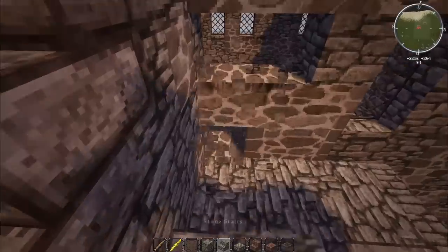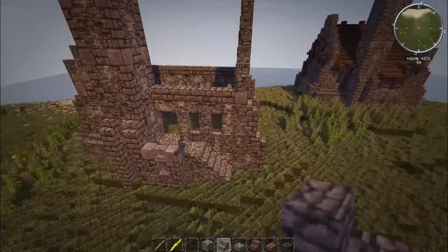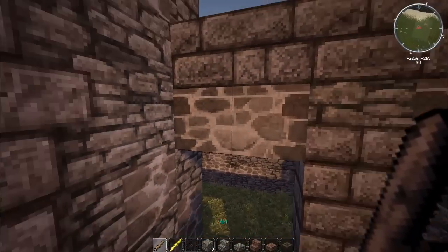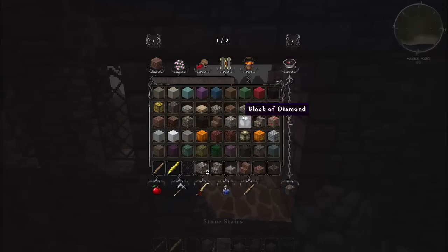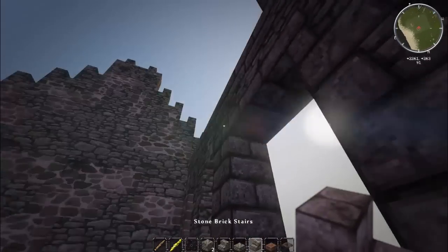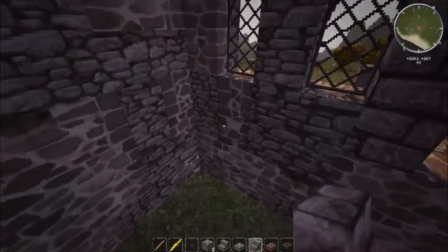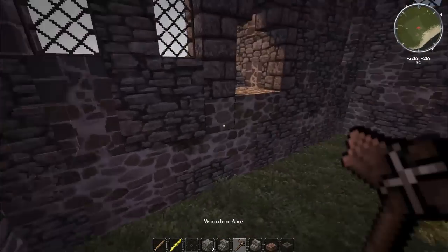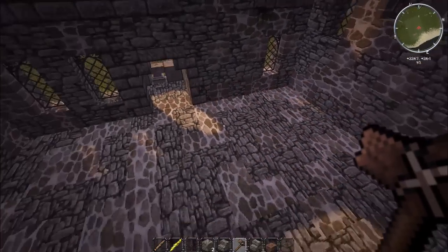We go through and make sure each window is set two blocks in so there's a proper support block for the main wall. Then we grab the cornerstone and set up for the door — placing stone brick stairs upside down on either side. And there we go, we've got a door into the building.